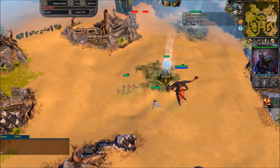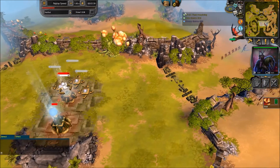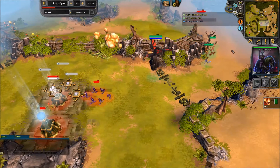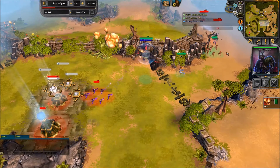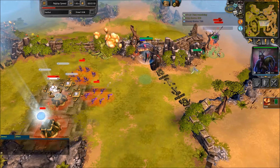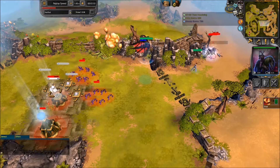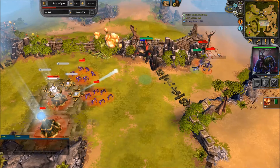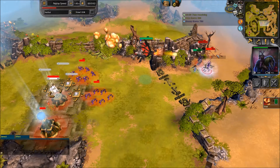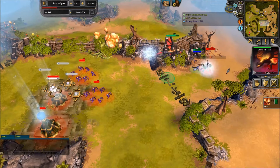If there are no other units, whoever gets the first hit will win — except the scavenger can run away. So if you both go to attack and the Dread Charger ends up hitting first, the scavenger can run away and heal up, spawn more Sunstriders, or just run away and both of you keep your units. But if the scavenger hits first and the Dread Charger doesn't, the Dread Charger can't run away — because if it runs away, it dies.